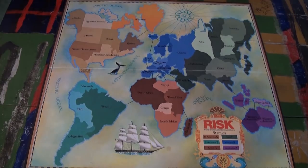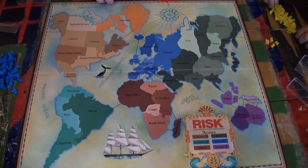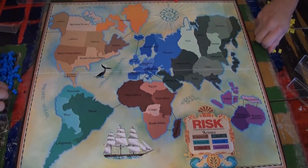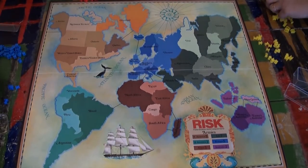In Risk, you have a map and you have armies. The goal of the game? Take over the world! The number of armies each player starts with depends on how many players there are. In this game, there are three players.